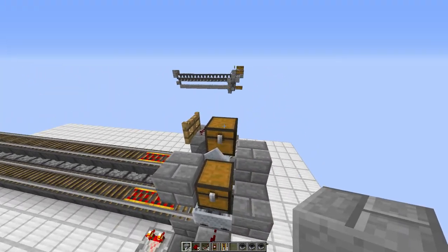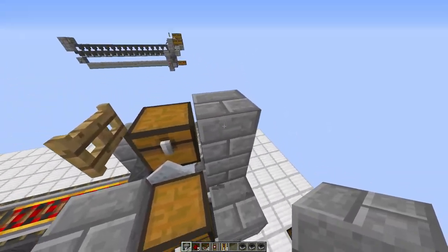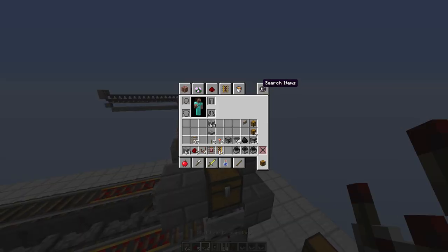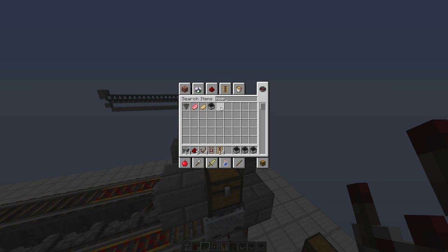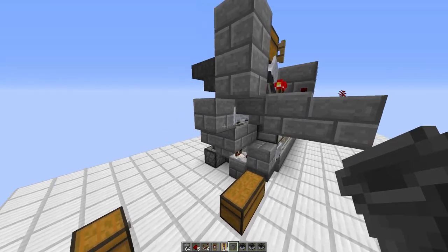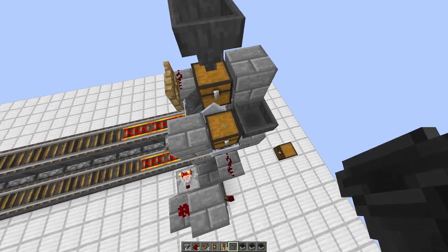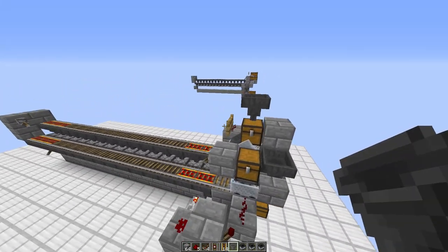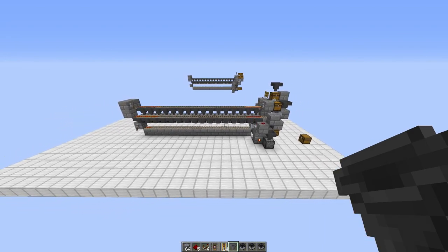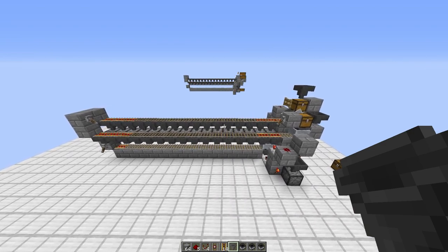The absolute final thing: these have to be chests, not hoppers. If you want to feed this from an automatic fueling system like a witch farm, keep these as chests. Make sure there's always a block here, otherwise the minecart will just fly off into the distance. You can integrate this into your larger system — just make sure there's no power here, and don't make these hoppers or you will have a bad day. Have a good day and I hope you can use this design in your survival world — goodbye!